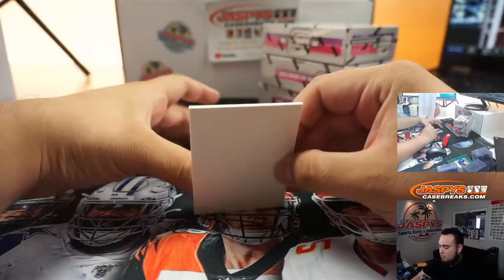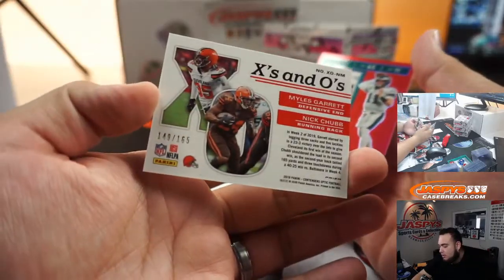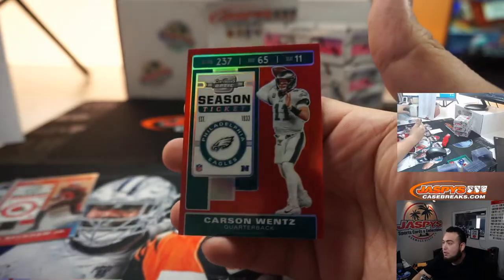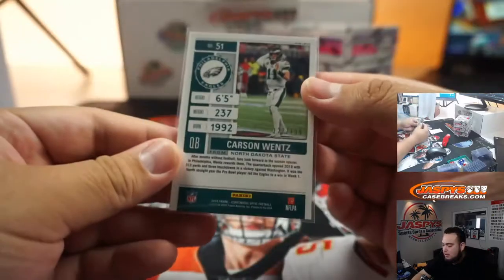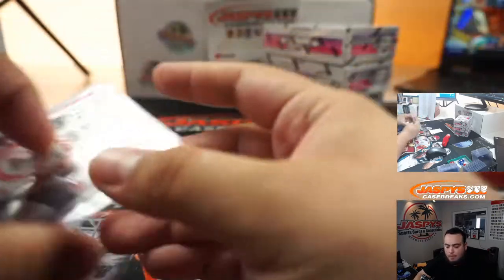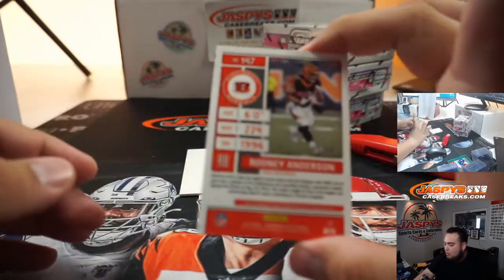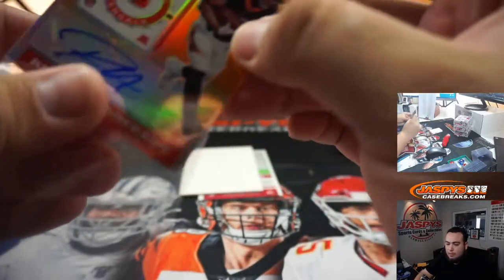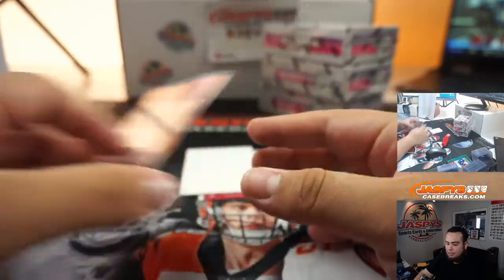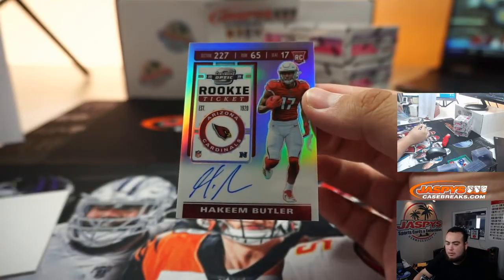Dak Prescott, Odell Beckham Jr. X's and O's 149 out of 65, Myles Garrett, Nick Chubb, and a little Carson Wentz season ticket number 122 out of 199 — Eagles there for Travis, Browns there for Phillip. Rodney Anderson to 50, orange for the Bengals going to Jonathan. And Hakeem Butler for the Cardinals, going to Jonathan.